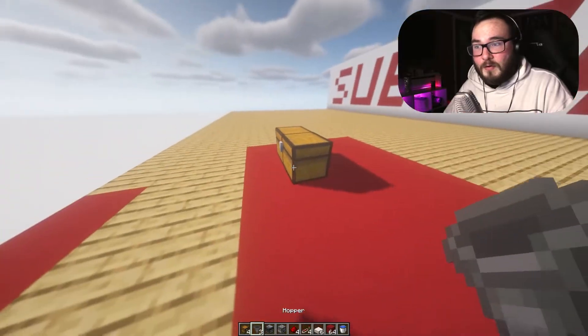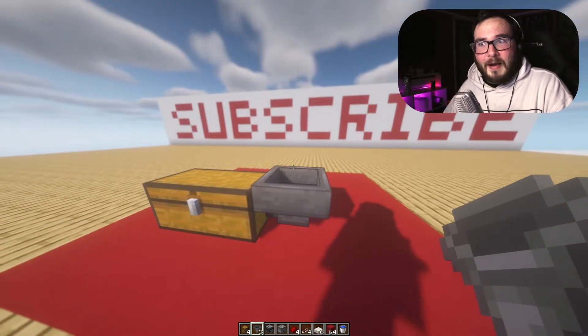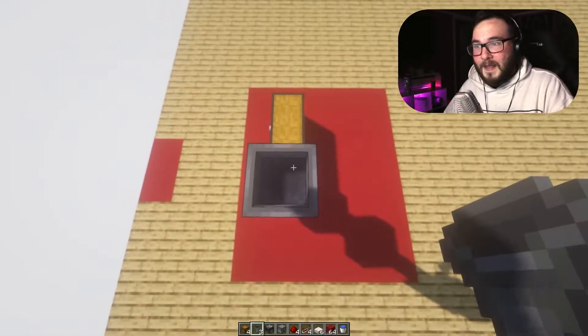Start by placing a chest. I know there are a bunch of other YouTube tutorials that teach you how to do this kind of thing, but I like views, so I'm going to do it as well. Get a hopper, get it going into the chest. On top of the hopper, add a hopper.